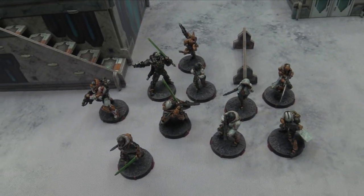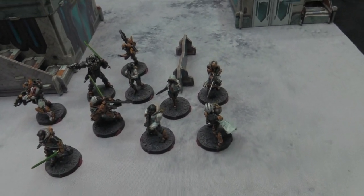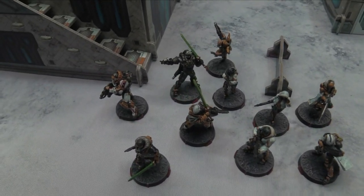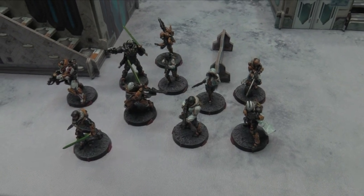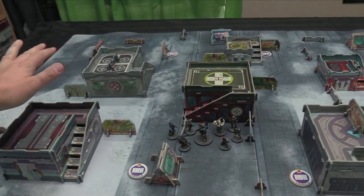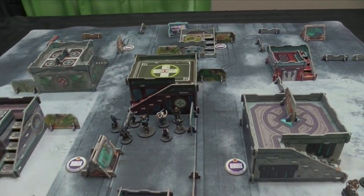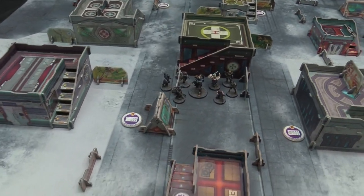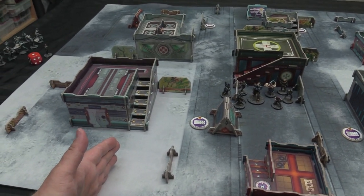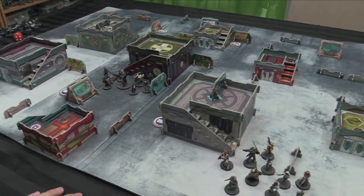On the Yu Jing side we've got the Hsien Hacker, Tiger Soldier Paramedic, three Zhanshi Paramedics, the Hundun Sniper, a Guilang with boarding shotgun, Adil, the Jujak, and Lieutenant Dao Fei with his Spitfire. Here's the table set up for Domination — asymmetrical deployment zones with slightly better rooftop cover on one side. There are four consoles and four quadrants — the areas outside your deployment zone beyond 12 inches — which you're trying to dominate.